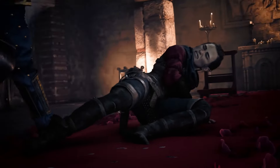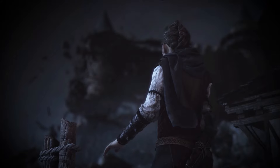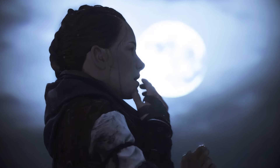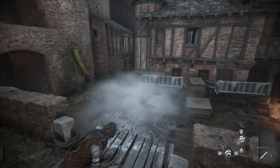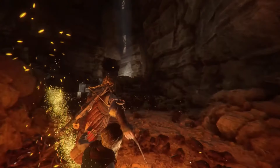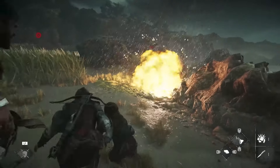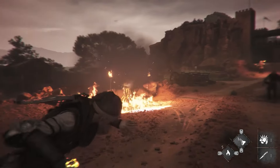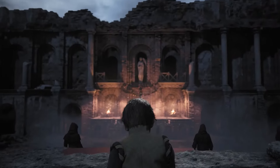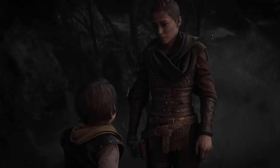The game looks amazing, with beautiful and detailed environments. You travel through villages, forests, and ruins, each place filled with atmosphere and danger. The graphics make you feel like you're really there with Amicia and Hugo. The gameplay is all about sneaking around and solving puzzles. You have to be smart and use the environment to your advantage. Sometimes you'll need to distract guards, other times you'll need to find a safe path through rat-infested areas. A Plague Tale: Requiem also has moments of intense action and suspense. The mix of quiet, tense moments and dramatic escapes keeps the game exciting from start to finish.